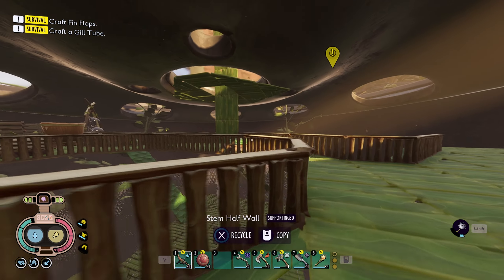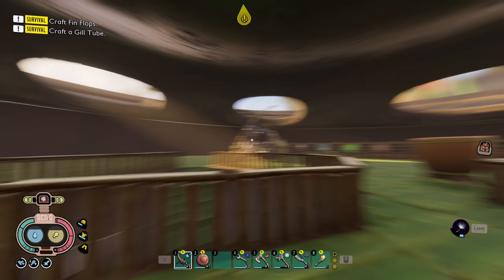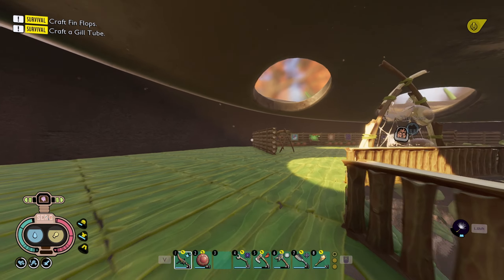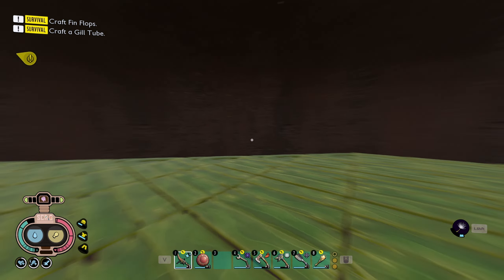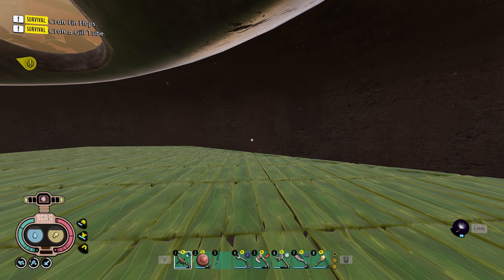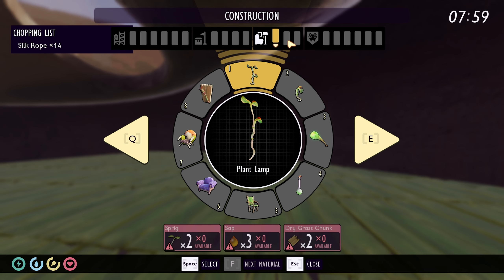A couple episodes ago we were building all of this - the whole elevator which is working good. What we're going to do today is first close this in, do the same thing as we did here - take the stem walls and place them around everything just like that. Then we are going to make this into a bug room pretty much.